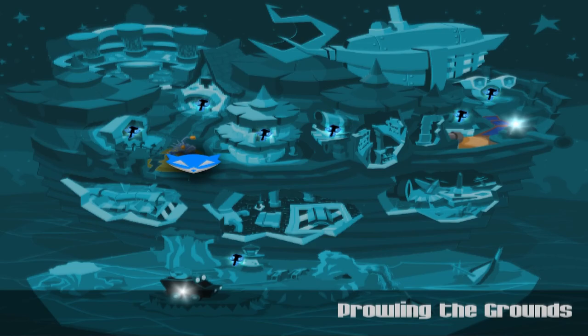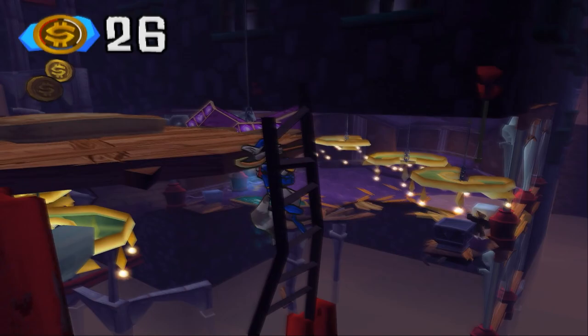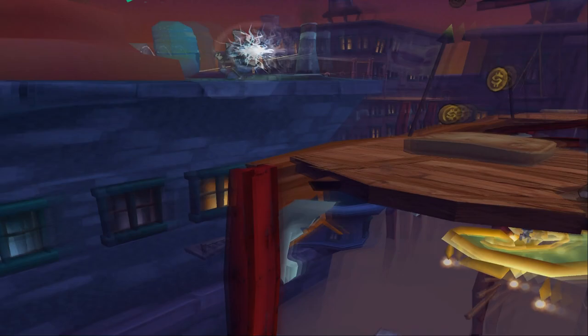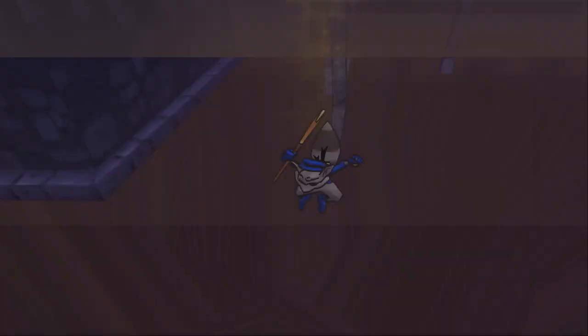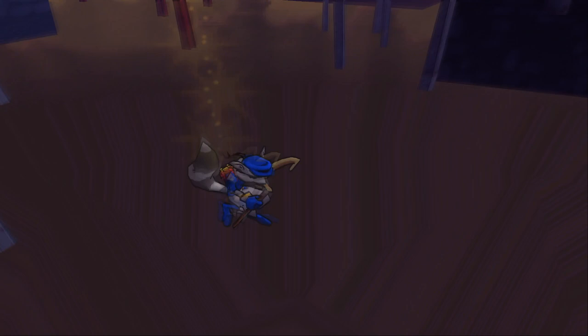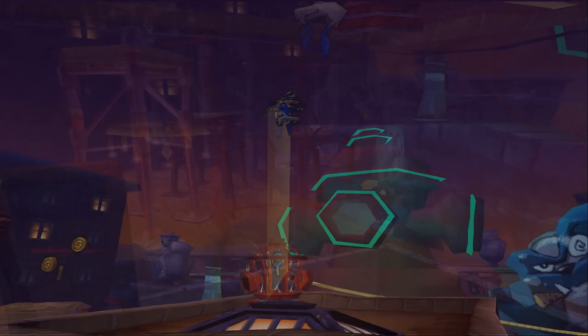Sometimes it looks like some of the things the developers created weren't tested at all, like this ladder in 2 to Tango. There's a small glitch you can trigger whilst Carmelita is chasing you, where you jump off this ladder and latch back onto it again before it has time to break. Sly will slowly slide off the ledge and fall below the level, and there's absolutely nothing you can do about it. If you've unlocked the pit safety ability, the game gets confused on where to put him back after falling into the void, which can result in forever falling in the same place over and over again with no way to stop it.